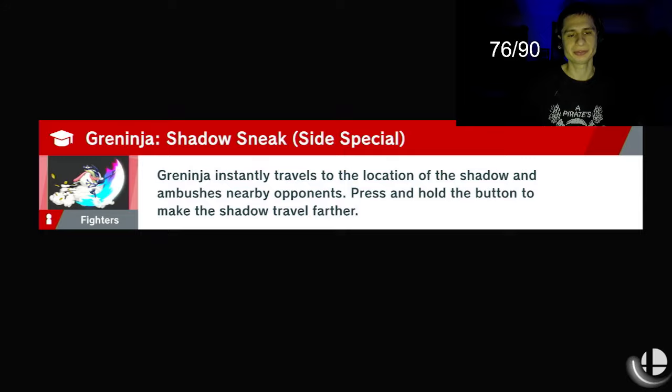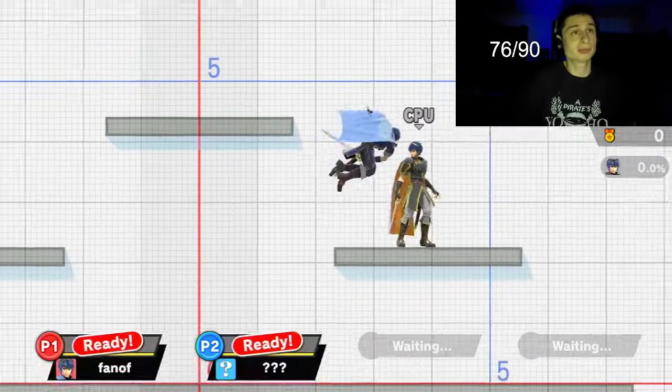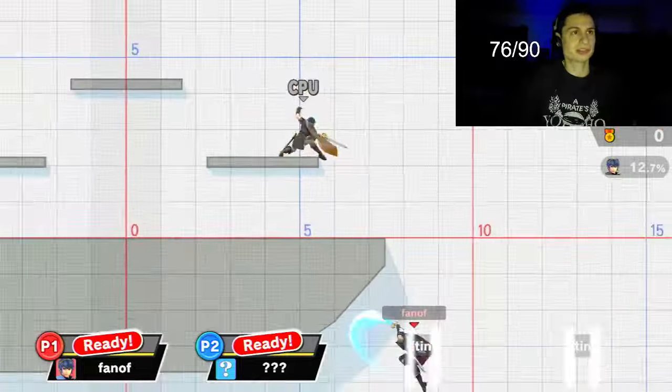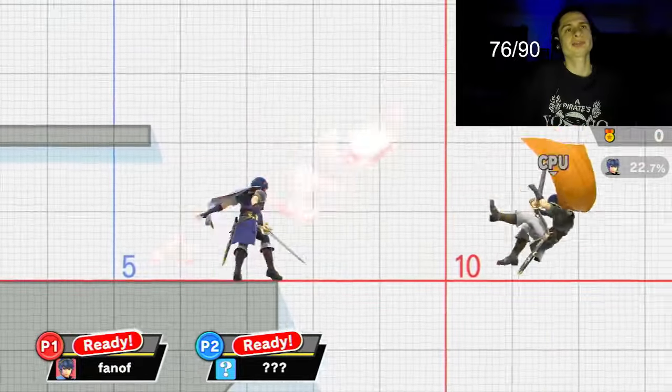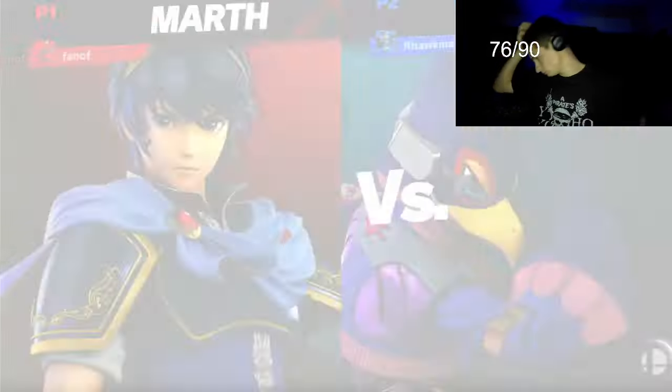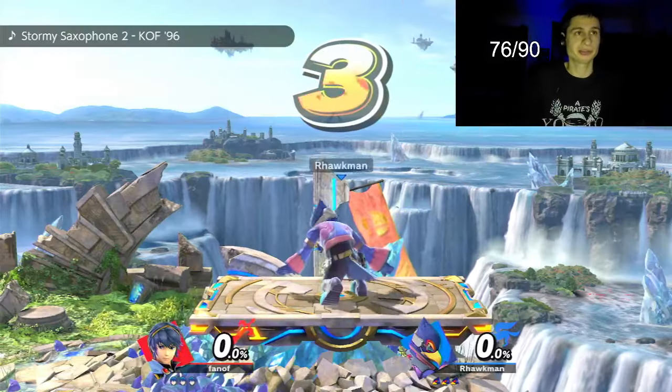Marth is a swordie and I'm using him at like 8.7 million GSP for me, man. I actually really struggle with Marth - only his tippers really kill. I had so much better of an experience playing as Lucina, because with Lucina you don't really have to get the tippers to kill.